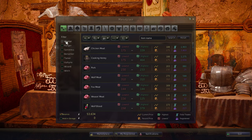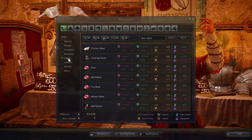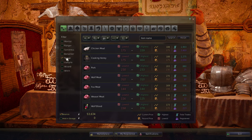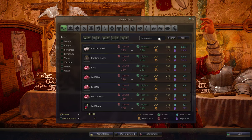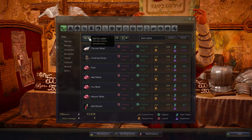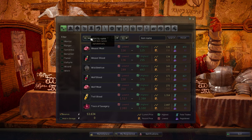We have filters on the left. We can filter by a specific class — so if it's class-specific we can do that. For example, I can filter to only show stuff a Tamer can use, though in this category it doesn't really filter anything out. We can also search for an item's name if we have a specific item in mind, and we can sort by name — A through Z or Z through A.